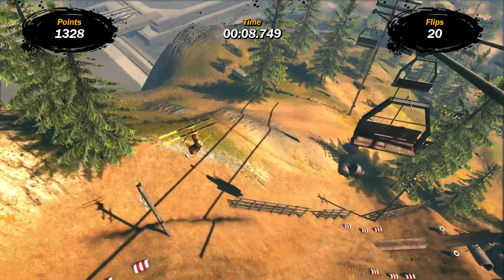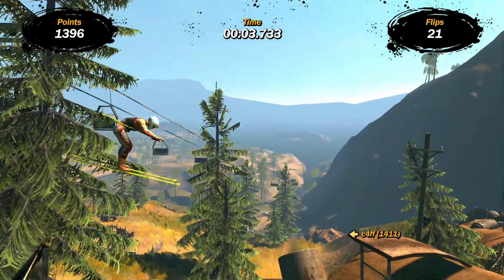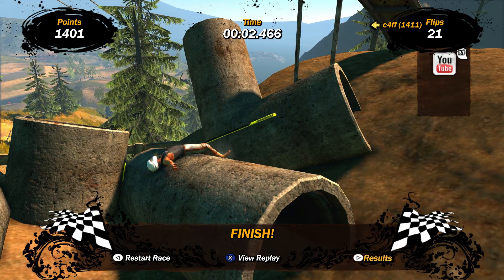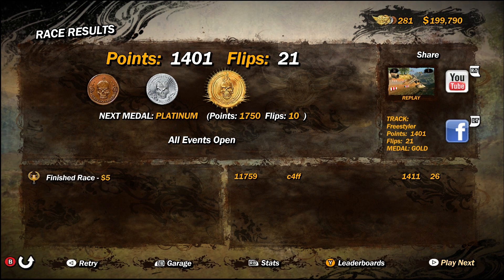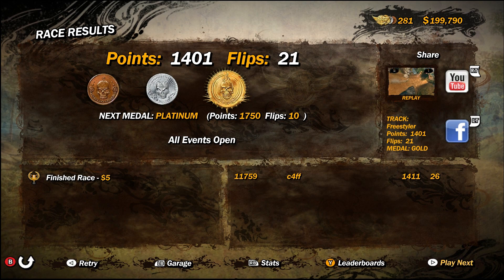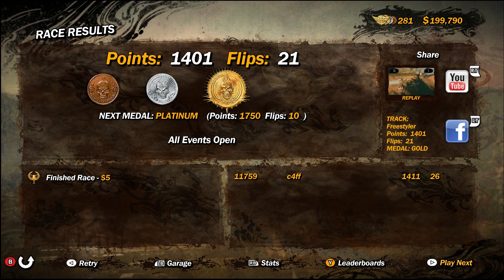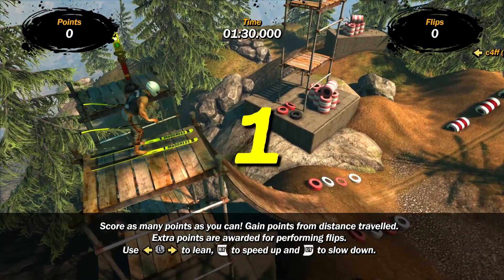I'm not sure if you actually necessarily need to finish the track to get the right score. That's not enough. We were just about to hit the 1,411 there. So I think that's given us a good chance to practice. We know what we need to aim for, and we know that we don't have to finish the track completely to get the correct amount of points. We need 1,750 and 10 flips, but I'm going to go for 1,750 from doing like 50 flips — that's probably a more effective way of doing it, especially if you're able to land those sort of tricks.